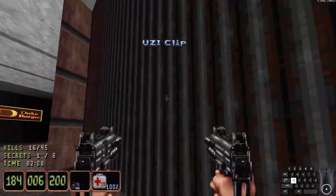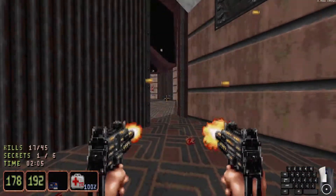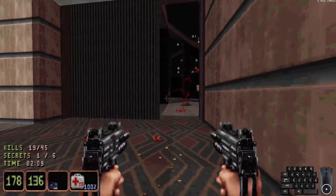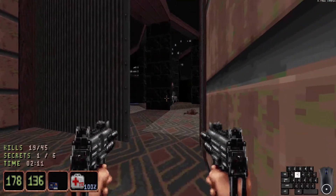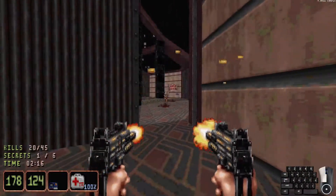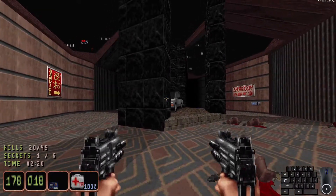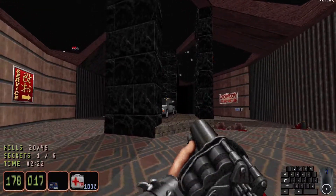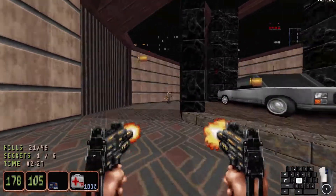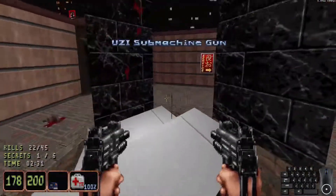We'll open this one — this is actually a door, and there's going to be some bad guys in here. Mostly just ninjas — mostly the easier-to-deal-with brown ones. There's one hiding in the trunk of that. Yep, hiding in the bed of that truck. And there is one more brown one. The coast is now clear.